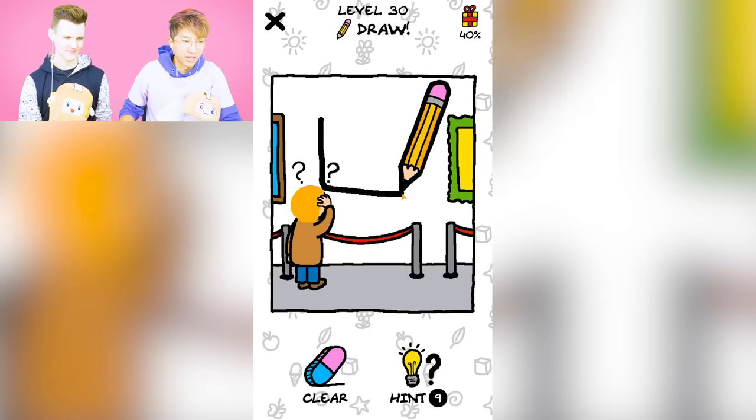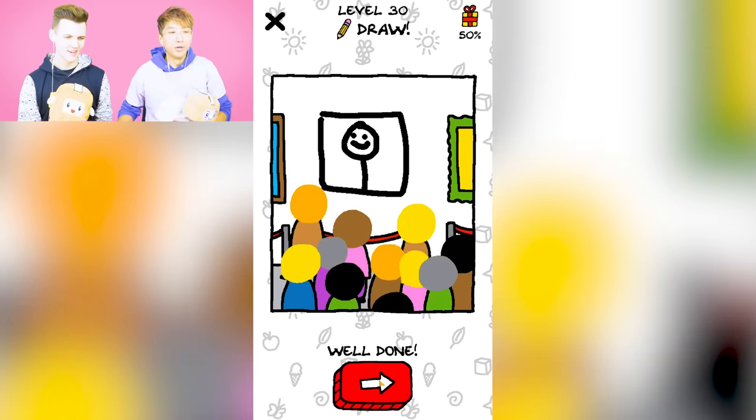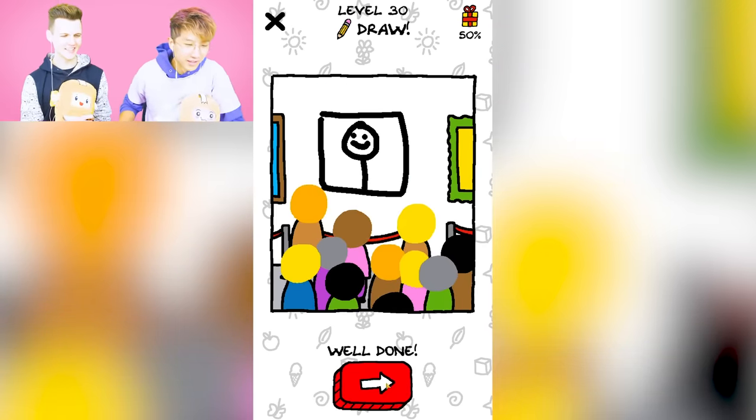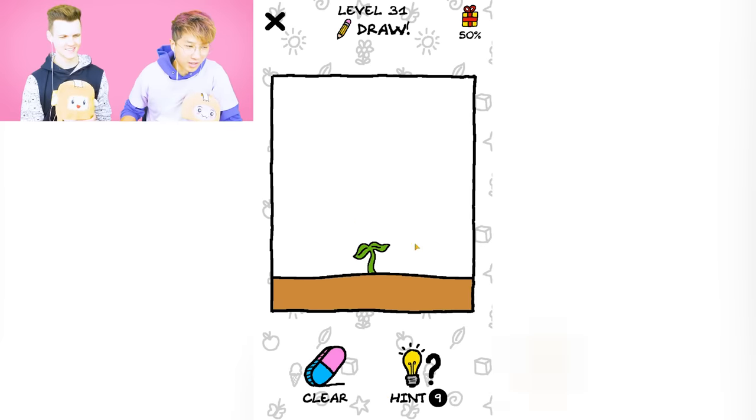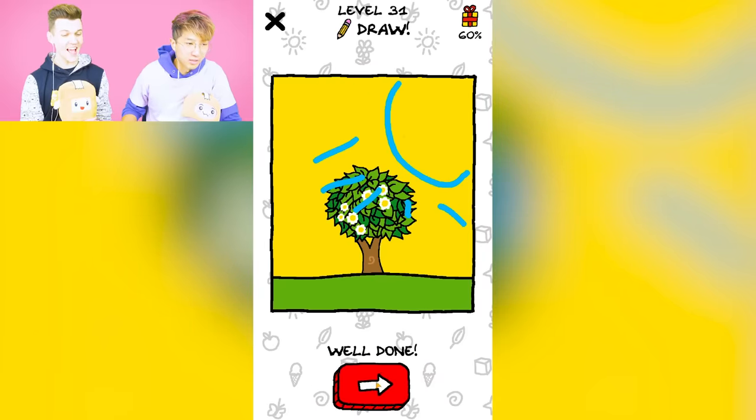Oh, they're missing the painting. Oh I get it, I'll draw somebody there. W! Everyone came to look at that painting. Now there's a little seed — what is it? I gotta draw the sun. Oh that would make sense. Nice, W.